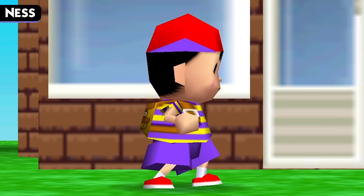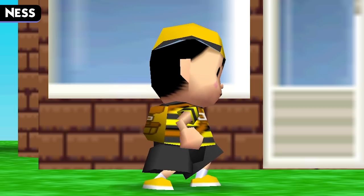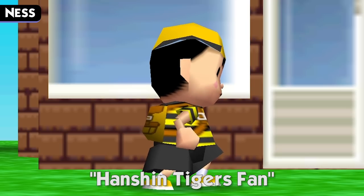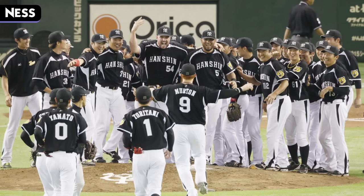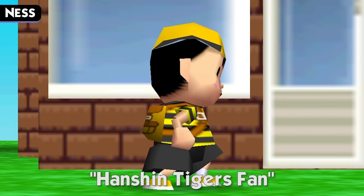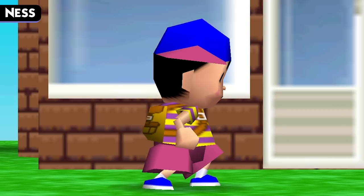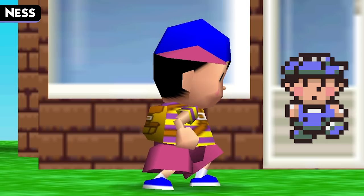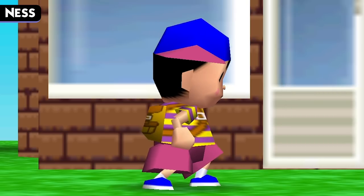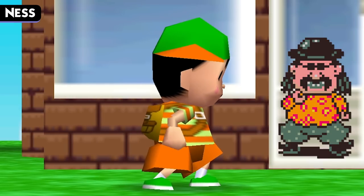Our next fighter is Ness, the boy from Onett and the main protagonist of Mother 2, or Earthbound. Ness's first color scheme is a black and yellow outfit. The Smash Bros. website lists this as the Hanshin Tiger fan — the Hanshin Tigers are a Japanese professional baseball team whose team colors are yellow, black, and white, and this Ness outfit bears resemblance to their jerseys. This name was possibly thought up after the costume's design, as it could also be based on the Gigantic Ant, an enemy from Earthbound with a similar color scheme. Ness next has a blue, purple, and yellow color scheme, often said to reference Ness's younger self in Magicant, though the video's host doesn't fully agree and considers it mostly Smash original. Finally, we have an orange and green outfit, possibly a callback to Everdred, a character in Earthbound with a notable orange shirt and green pants.